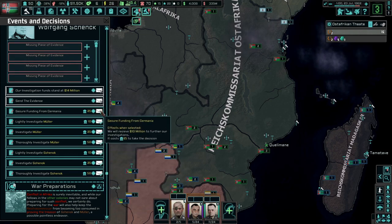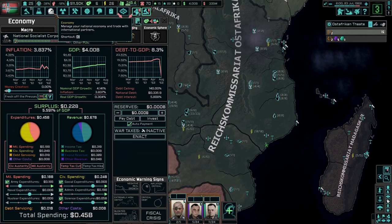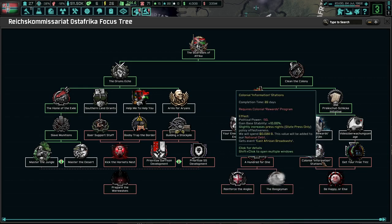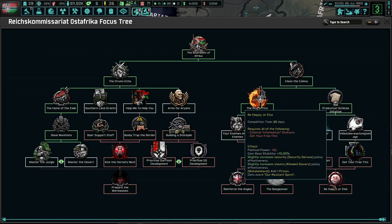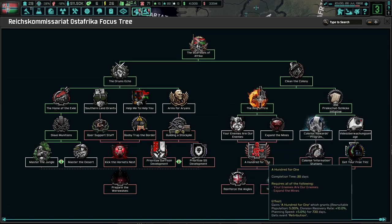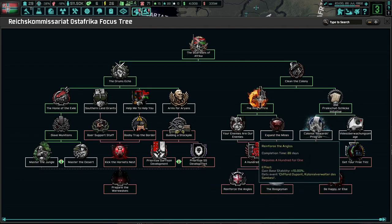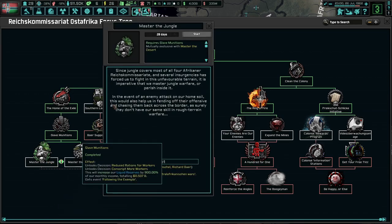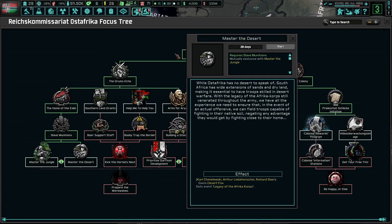We need more money. Nothing there yet, which is fine. Including information stations? Sounds like fun. I think it gives more political power here. More support. Decryption's not bad. Be happy or else? 101. Reference to the Anglos. I want to save this stuff for last. Arms for Aryans. Master of the Jungle. Did I do this one last time? I think I did Master of the Jungle last time. But Master of the Desert? We'll see what happens.